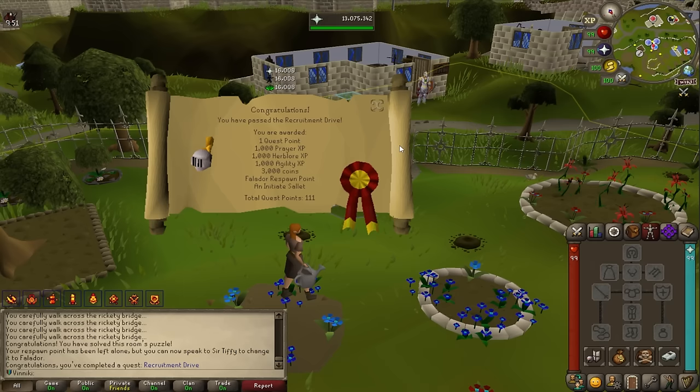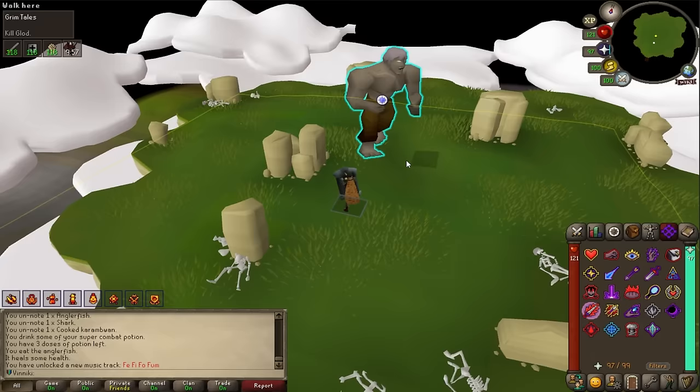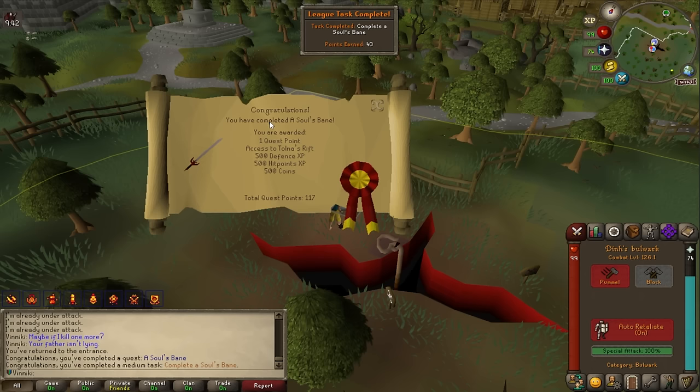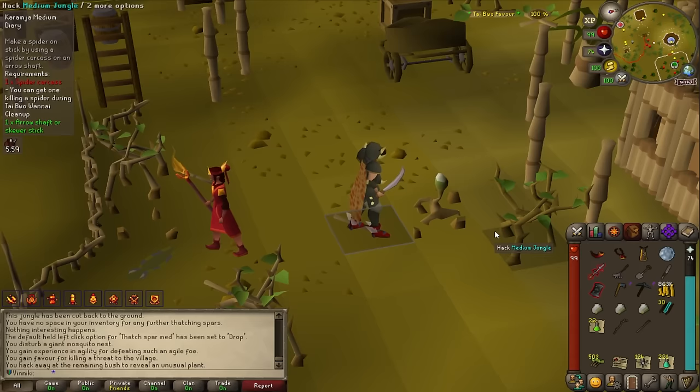To complete the elite diaries I need to finish some quests. Black Knight's Fortress — complete. Recruitment Drive — complete. Witch's House — done. Mountain Daughter was pretty quick. Soul's Bane completed, and also a league task. Shades of Mort'ton completed — all quests done, we can finally finish the diaries.